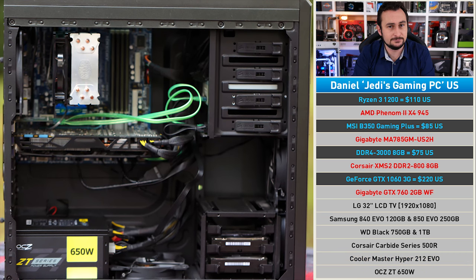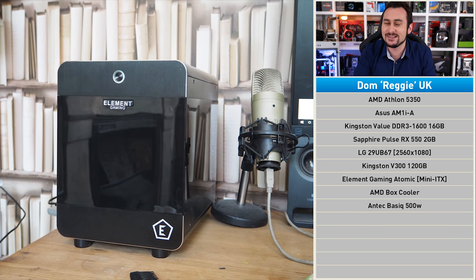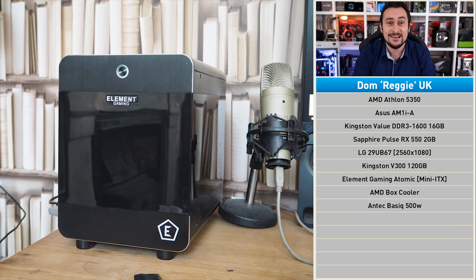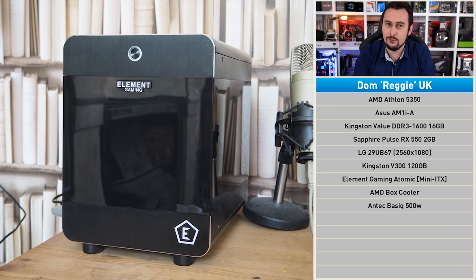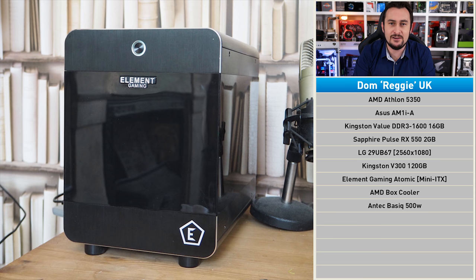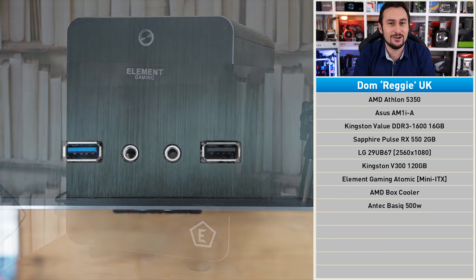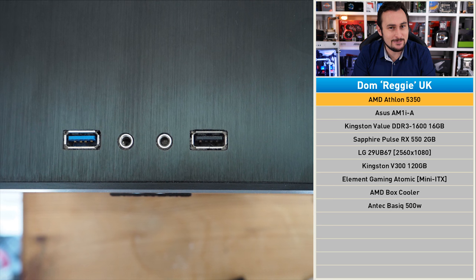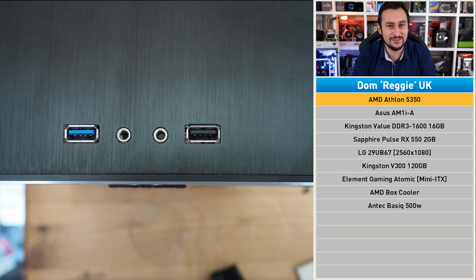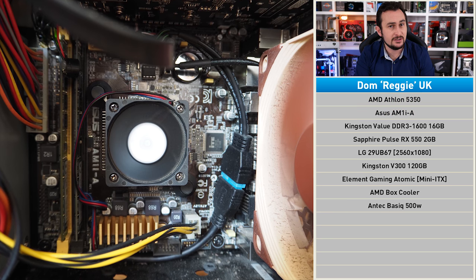This cute little computer, affectionately named Reggie, has a seriously long backstory. It started with an Athlon 64 X2 processor; Dom eventually upgraded it with a Phenom 2 X6 1045, but the Asus motherboard threw up problems through two RMA processes, forcing an emergency downgrade to the super-budget Athlon 5350 on the AM1 platform. This isn't really a gaming PC — its primary role is video work.